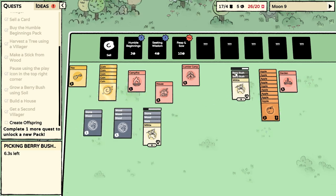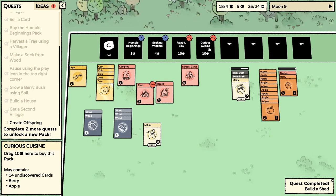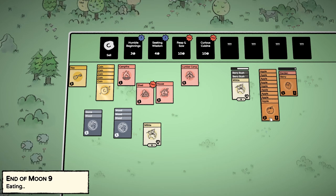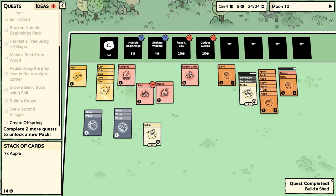Can you take apart one of these berry bushes so we can plant a berry? We're almost at the end of moon nine. Our shed has just popped out — Curious Cuisine Pack is now available. That's going to be a lot of food things — a lot of things to grow. Reap and Sow, Curious Cuisine is going to be like cooking. Time to feed our villagers — they're going to have some apples. Everybody was fed.